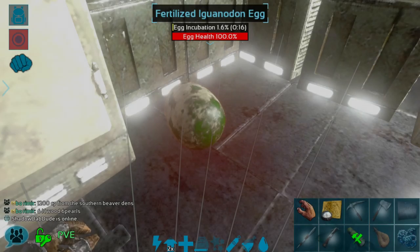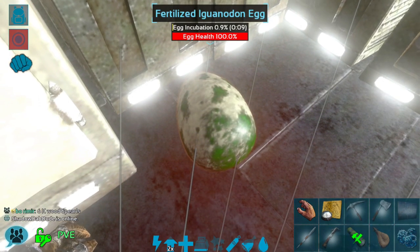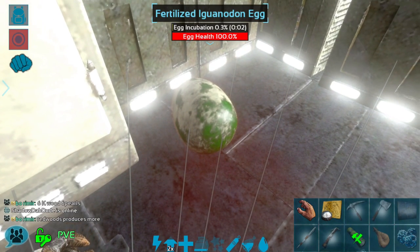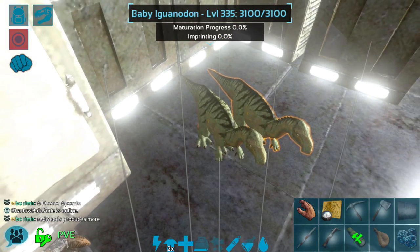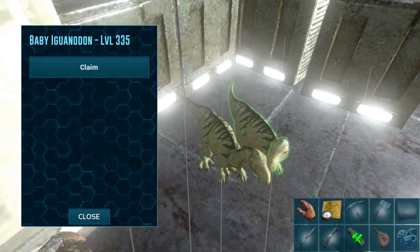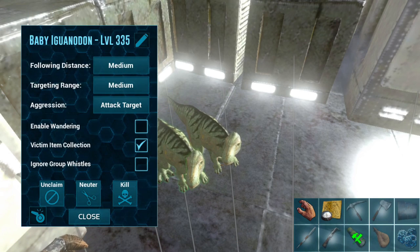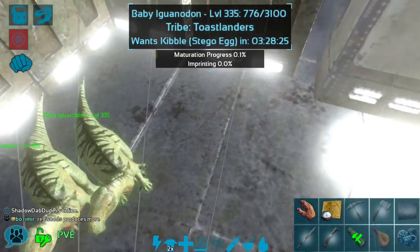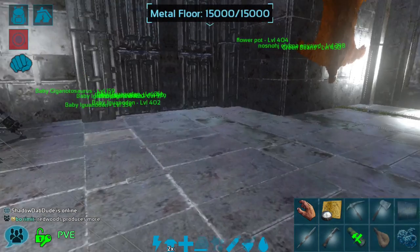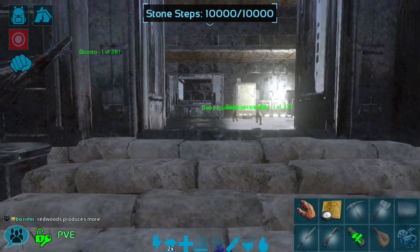We're back. This is the last iguanodon egg that is not super fertilized, so keeping my fingers crossed for a mutation — although it is more likely with the super fertilized eggs. Still very cool; I'm really happy that I have all of these iguanodon babies. We did get twins again — pretty low levels overall but still really cute. I'll care more about levels when I use them for caving later on, but yeah, they're super adorable. I love having all of these iguanodon babies — makes me happy.